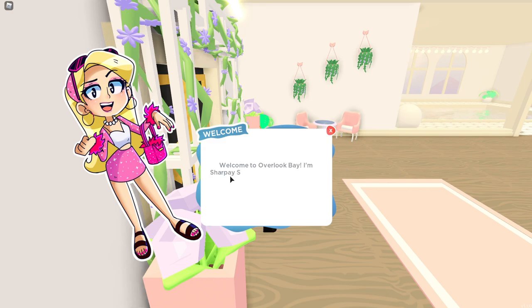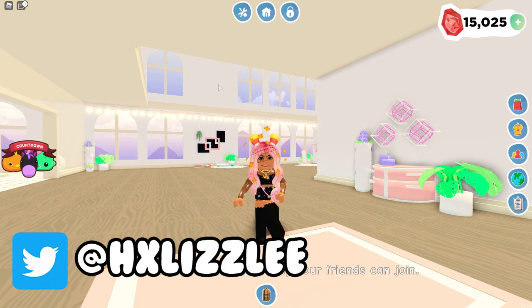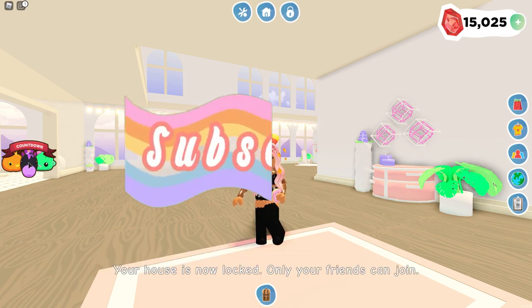So when you join the game this is what it says right here: 'Welcome to Overlook Bay. I am Sharpay Spree and I'll be your guide. My dad's making me do this otherwise he won't let me go on a shopping spree, so let me show you around.' Alright so we're just gonna skip that tutorial because I already know what to do, but oh my gosh look there's a little countdown right there.